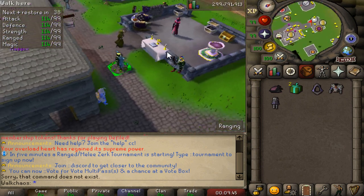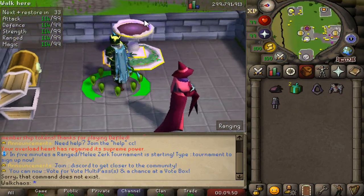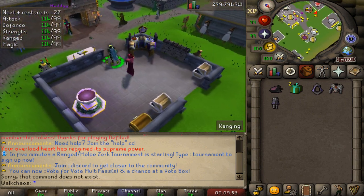RuneLite plugins are all included on Default that you guys can play around with. I've put HD on and I can definitely recommend you do it as well - it just looks much much better. We've also got a Deadman Chest and a bunch of other items at the absolute clean home area.